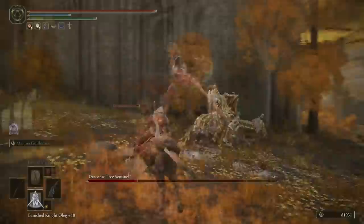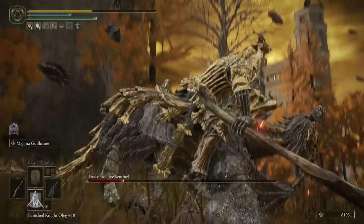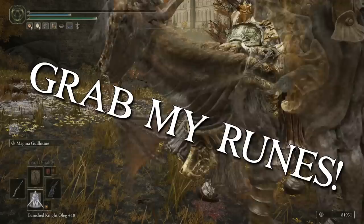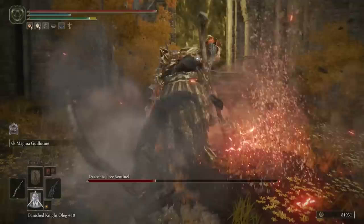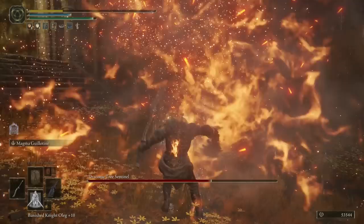I first try to fight this guy on horseback, and for the most part it's actually going really well. But then, when he's on about a quarter health — maybe even less — he does a wombo combo on me. Just knocks me to the floor, and before I even have the chance to get up, boom — one shot. So I'm going to res, grab my souls, and try again on foot. I'm doing significantly more damage this time and he is going down way quicker. However, I get greedy, and he takes me down again with that stun slam wombo combo.